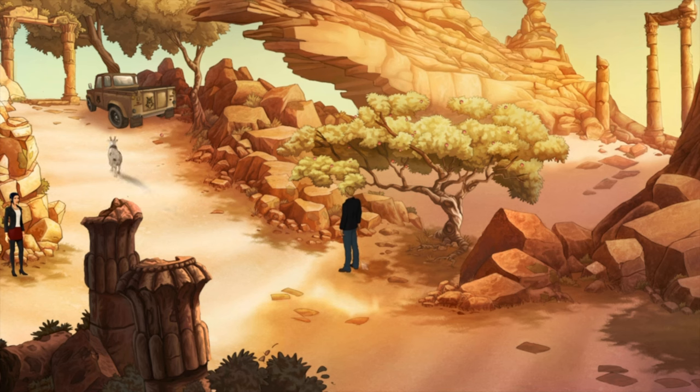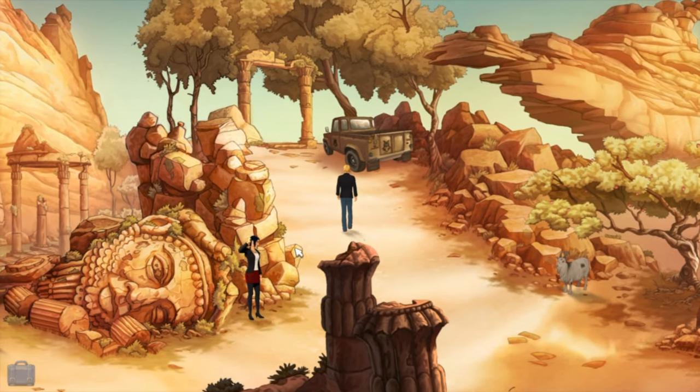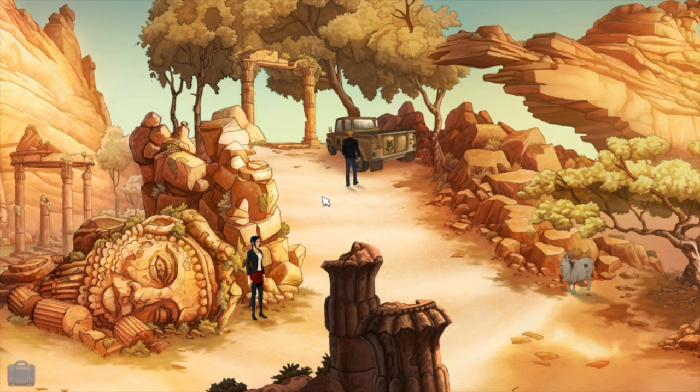That didn't do anything. Am I gonna have to lure the guys here and then make the goat go there and have him wreak havoc or something? I am going to have to open the door somehow. Probably since they are waiting for a car, maybe I'm gonna have to push the horn to make them get in here. How can I do that, I wonder?